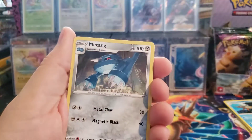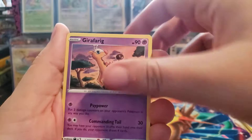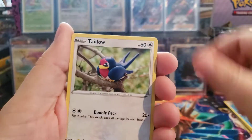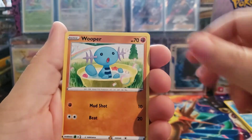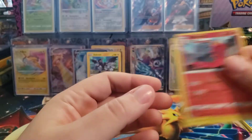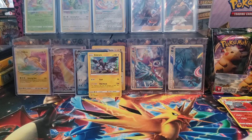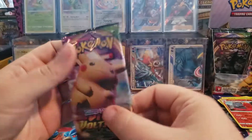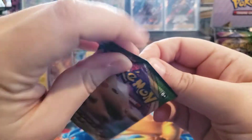Alright, so we have a Psychic Energy, Mienshao, Girafarig, Trainer, Clavalusa, Woobat, Taylo, Charmander, Wooper, Magcargo, and a Shiftry. I'm hoping we get the Reverse Holo Charizard too - that's actually a pretty nice hit to get for being a Reverse Holo.